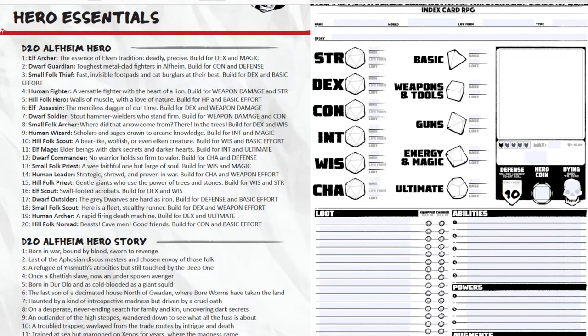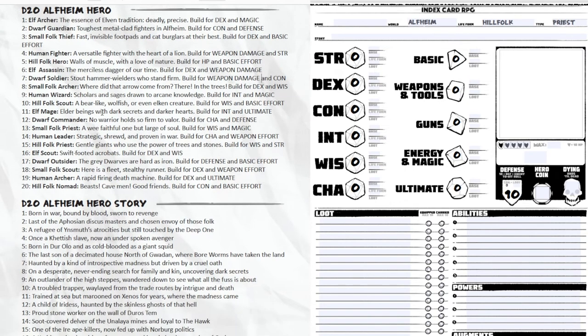Index Card RPG Master Edition references hill folk from an older edition. Hill folk used to have plus one strength and plus three to basic effort. The new edition gives everyone a plus one to one stat and a plus one to another, so I'll keep the plus one to strength and give them plus one to basic effort. We are building a hill folk priest.